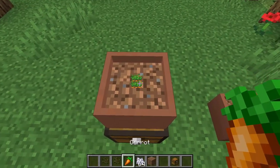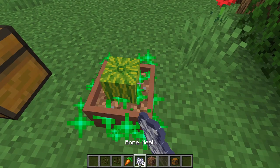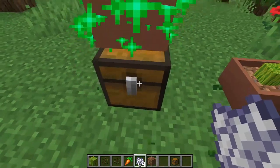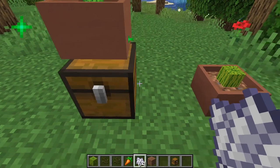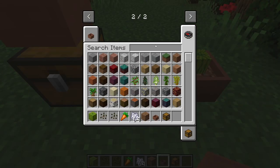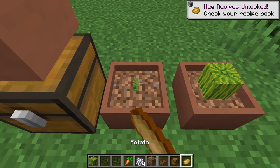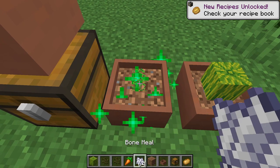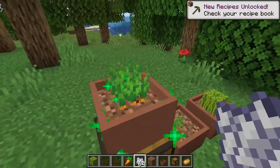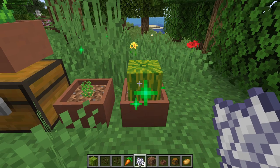Our fifth mod is the Botany Pots mod. It adds pots that let you farm specific plants anywhere, as they don't need water and don't take up much space. They even support pumpkins and melons. You can speed up growth with bone meal or use a hopper pot to auto-collect crops into a chest. Note: this mod requires an API mod called Bookshelf — the Botany Pots page has a link to it, so make sure you get both.